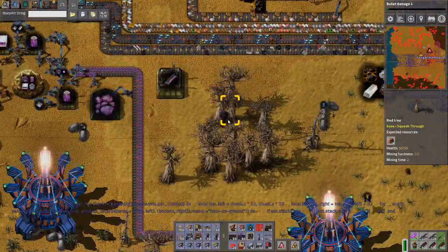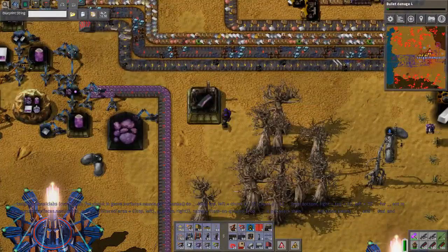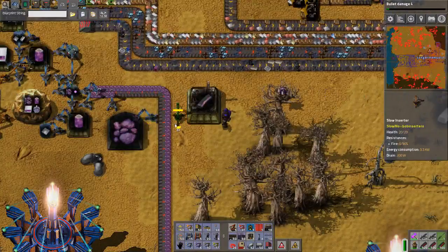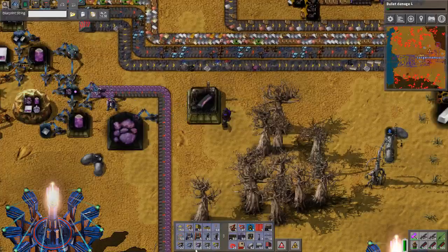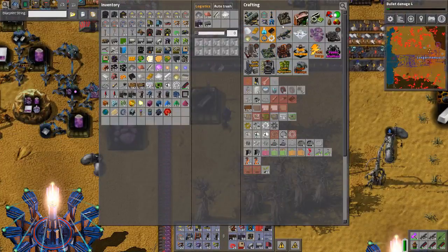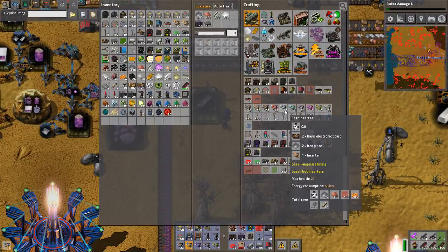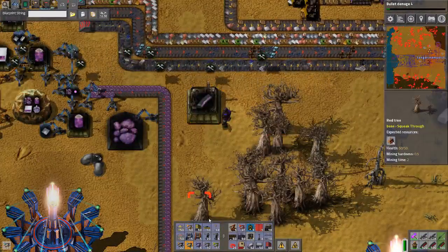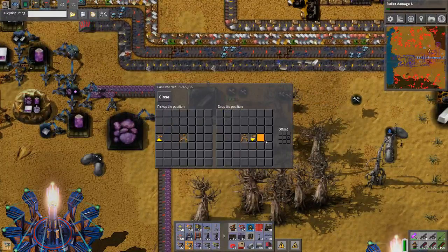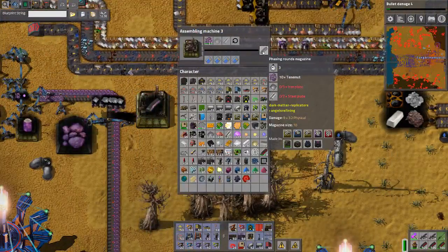I need iron and steel and I can start producing immediately, but I'd also like to give it a dedicated iron and steel smelting setup so it can be produced very very quickly. Wow - it takes 10 of the purple stuff. I'm gonna need a lot of this purple material.